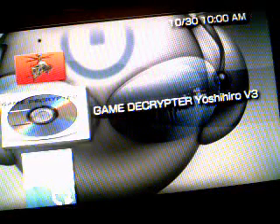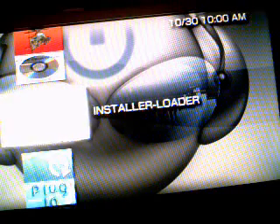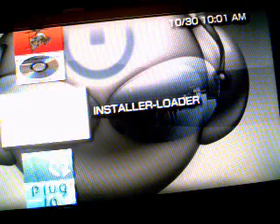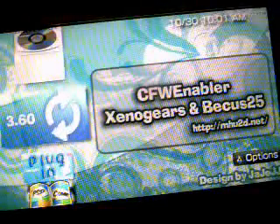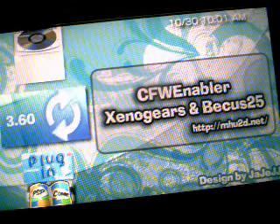And there's the Game Decryptor — that's version 3. Installer Loader, which is what I used to get my 5.03 Gen A custom firmware. Custom Firmware Enabler 3.60, which will get you 5.03 MHU custom firmware.